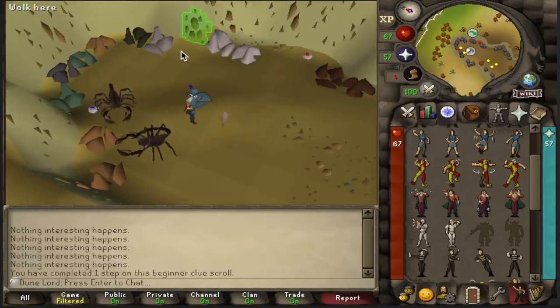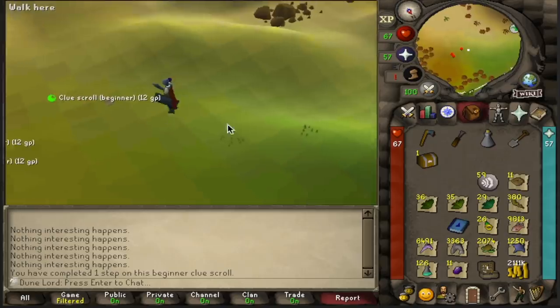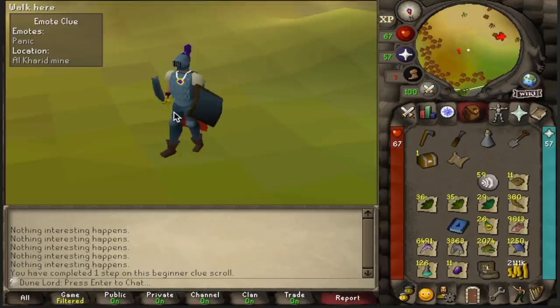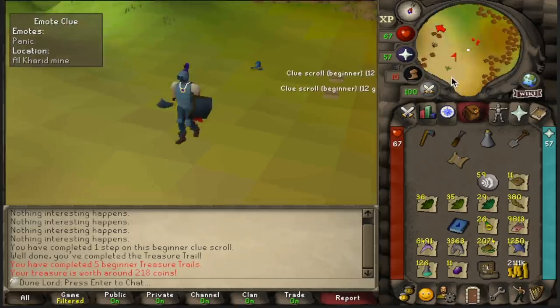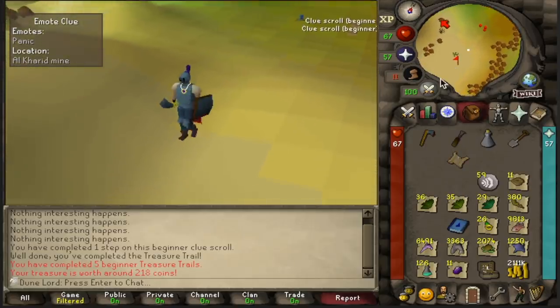Hey, there's a casket right there! And since we got the casket already, that means we have a leftover desert step to carry into our next grind. Let's open up this casket and hope we get a Staff of Air or a Scimitar Ornament Kit. Oh my God, that's so terrible. So I am done with this session and I'm glad that we have this one to carry into the next grind.